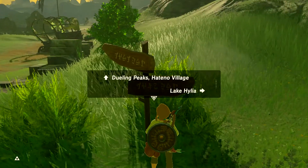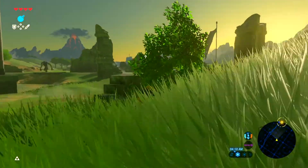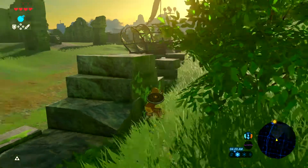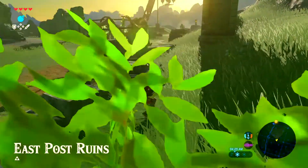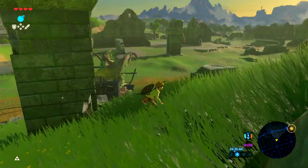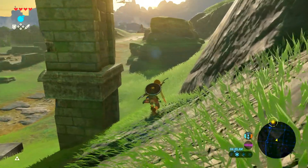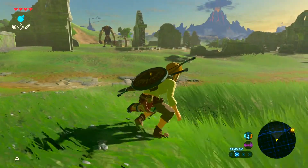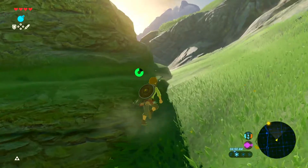Dueling Peaks and Hateno Village. Lake Hylia's the other way. Forgot about these guys. Don't see me, please. The best weapon I have is definitely my soldier's broadsword, so I'm going to keep this equipped just in case I need to fight someone. Another thing I need to remember is that while fighting, if I knock someone back it'll take a bit to get back to them and they'll probably regen health. So if I tap the attack button at a slower pace, it won't knock them back — it'll just damage and stun them.